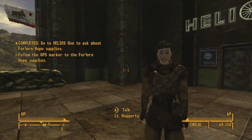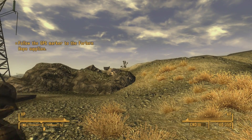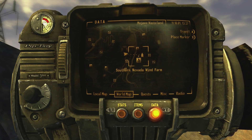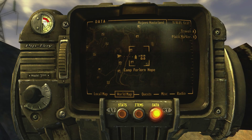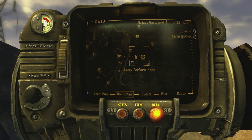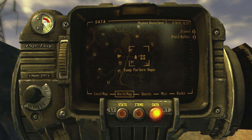Following the GPS marker to the Forlorn Hope supplies — it looks like they were walking back east and they were almost directly there. I think we're going to have to cut this episode short. On our next episode we'll find out what happened to the supplies, we'll see if anyone survived on their return trip. Thanks for watching — be sure to tune in next time.